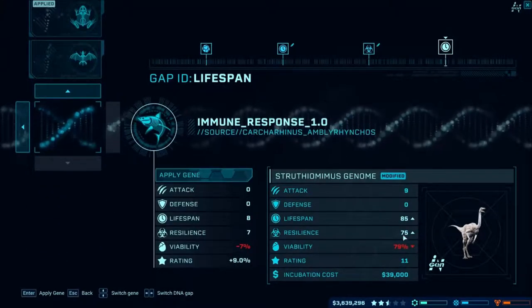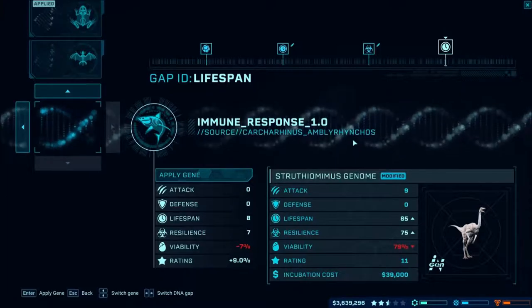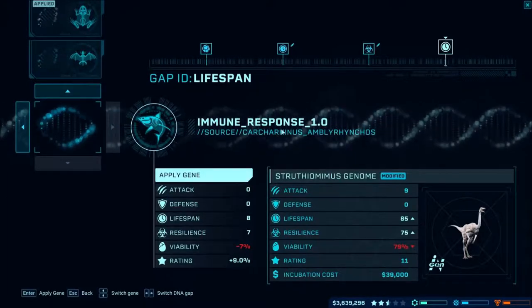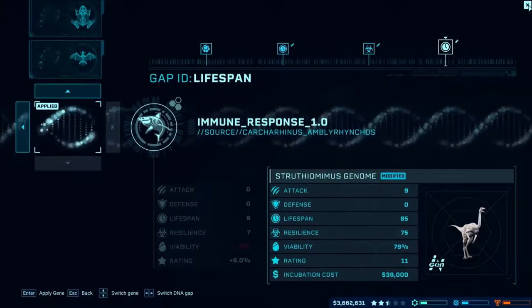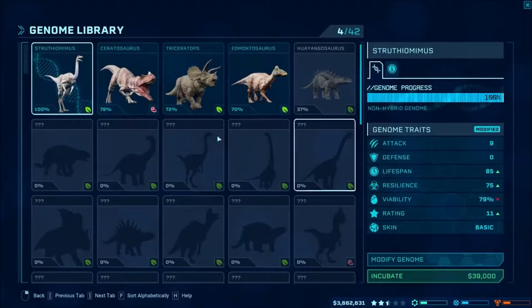So we're up to 85 and down to 79 viability, which still isn't bad for a percentage. We'll just apply all that — of course, like I said, it costs a lot more. So we have that now and it's down to 79.